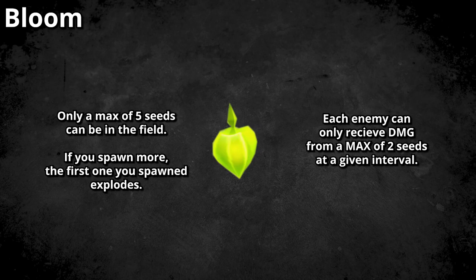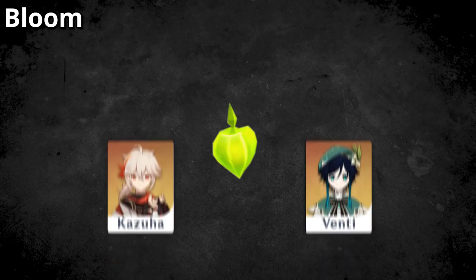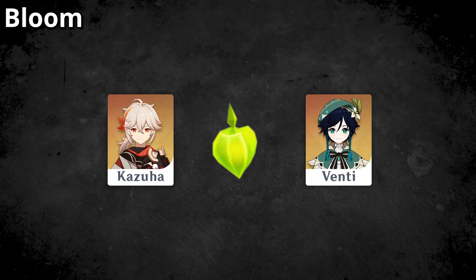There is a limit to seeds on the field at a time, and only two seeds can damage the enemy at a time. Furthermore, these seeds can be picked up by Anemo units such as Sucrose, Venti, or Kazuha, similar to Klee's bombs.